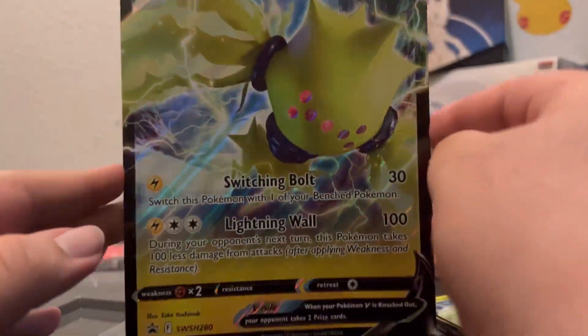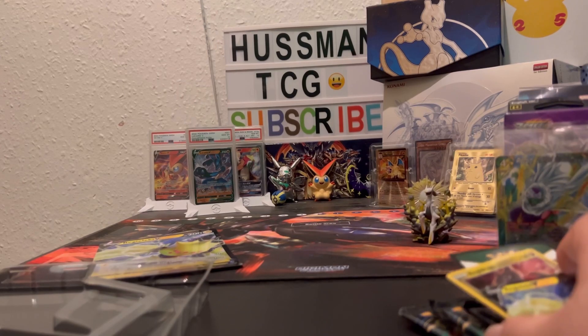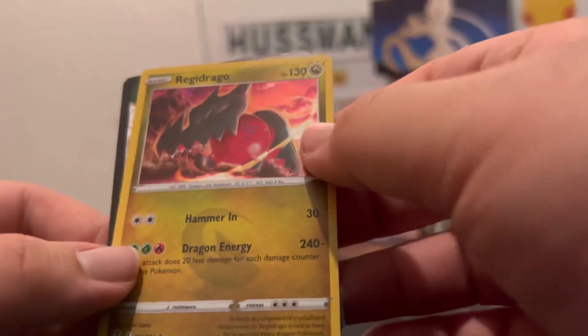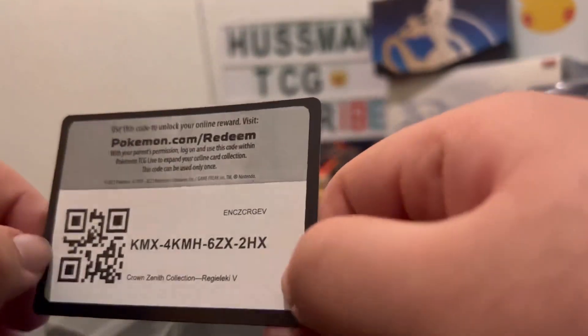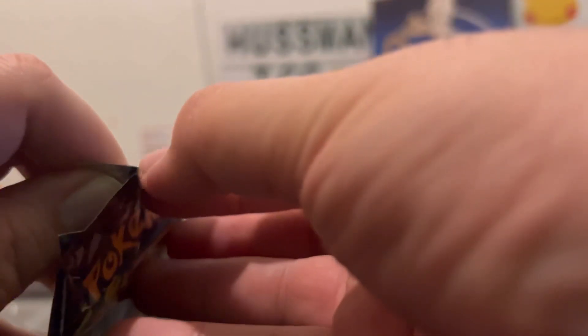First things first is the big massive card. I still don't know what to do with these big massive cards — I think I'm just going to place them on the table like this. We got the Reggie Leckie small version, then we got the Reggie Drago, and then the code card. Four packs only of Crown Zenith — this is the new set, the latest one that's out.